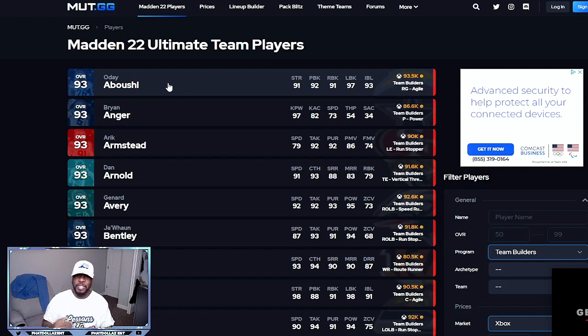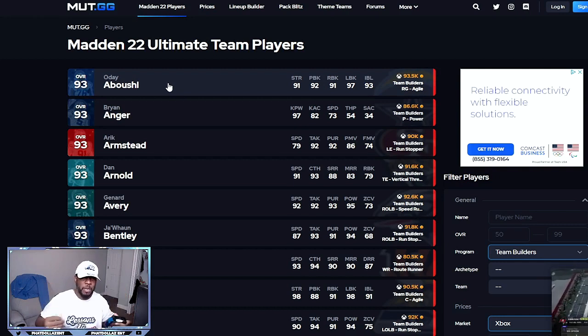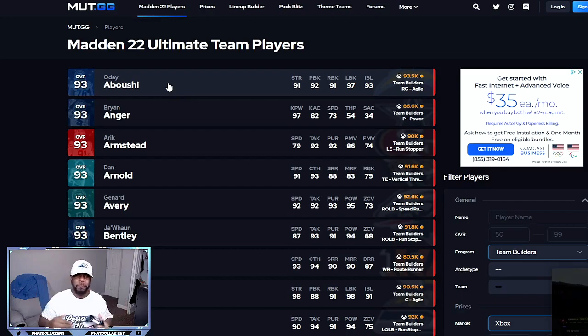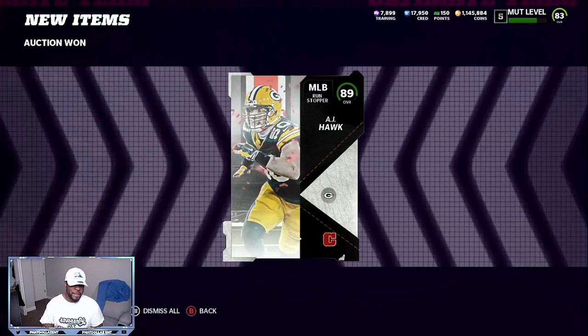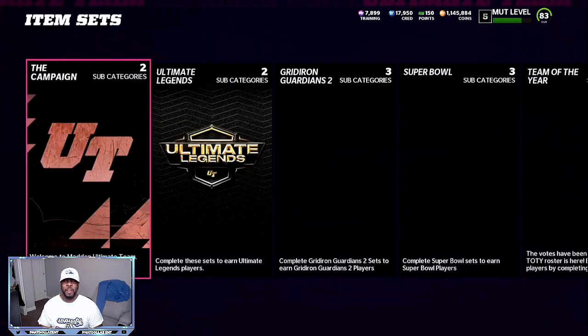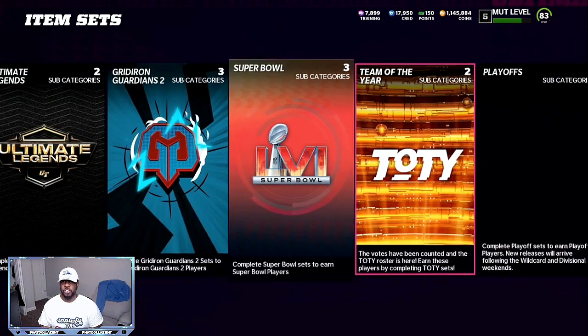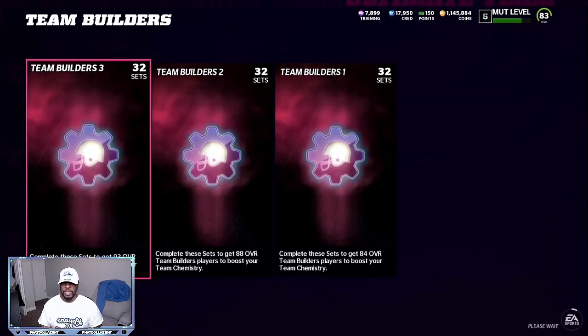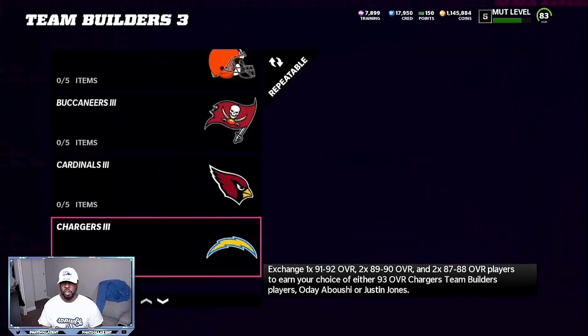Those are the three cards I was going back and forth between selling late last night. The O'Day sells super fast — usually within the first 10 minutes. At 20,000 profit minimum with less risk than any other method, if you do this four times in 30 to 45 minutes that's 80,000 profit. Now we take all the pieces — 91, 89, 87 overalls — go to Sets, then Team Affinity, then Team Builders 3.